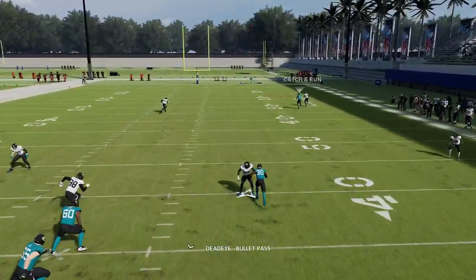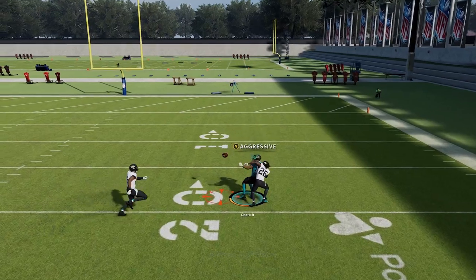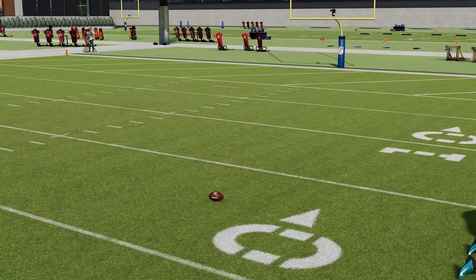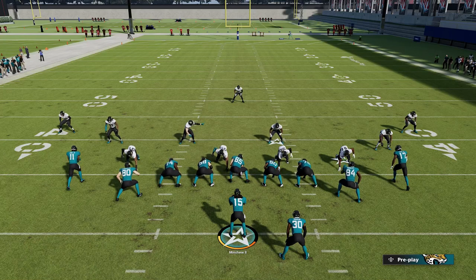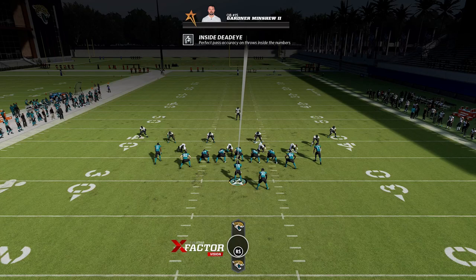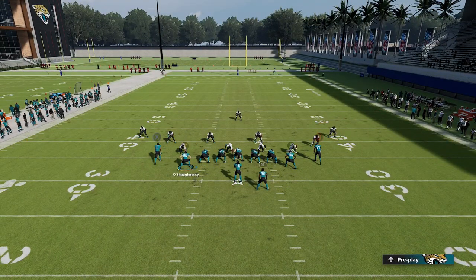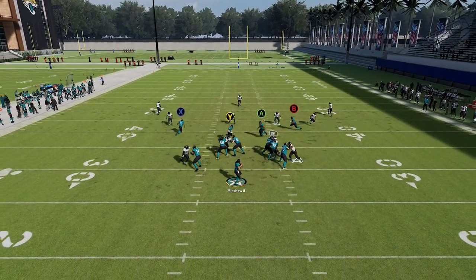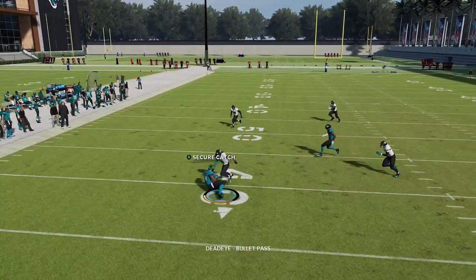You can see his star activates there, and this is on All-Madden difficulty. This isn't some sort of arcade thing — All-Madden Competitive, All-Madden Simulation, All-Pro — it doesn't matter what you're playing. It also works on shallow routes inside the numbers; it's not just deep routes on the outside. Watch the little star — you can see how it lights up really easily.